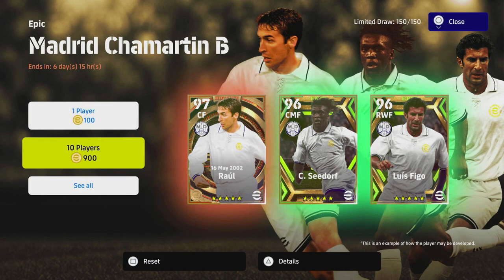Let's get straight into it — we have got three Real Madrid epics, or legends, whatever way you want to call them. We've got Raul, Seedorf, and Figo as epics. I'm going to be honest, I'm a little bit disappointed with these cards, and I'm going to show you why in just a second.